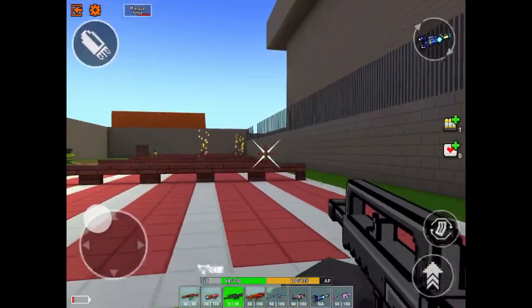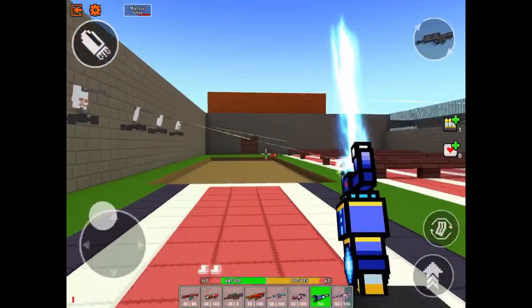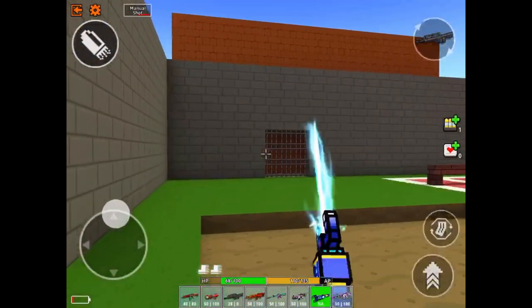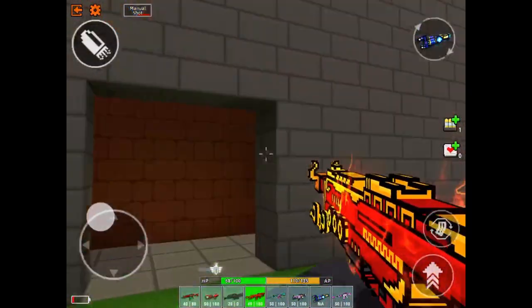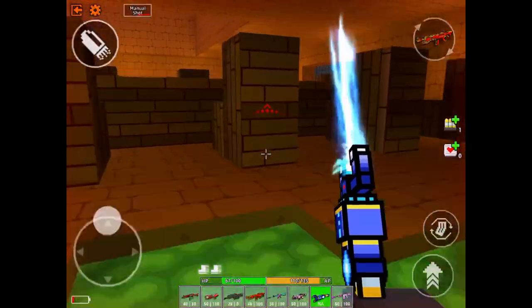Now looking down at the sports area you'll want to kill these 3 NPCs and then run downwards to the gate. The gate will open up if you're fast enough, but if it closes or you're not there in record speed then you can wait. We also saw that NPC up there, we'll get to him later.